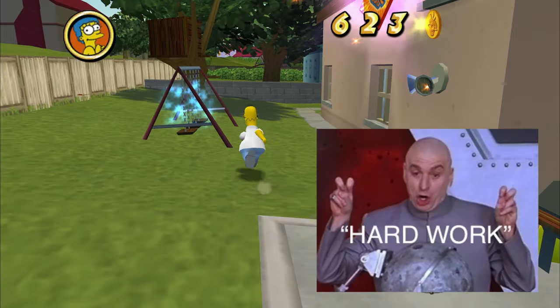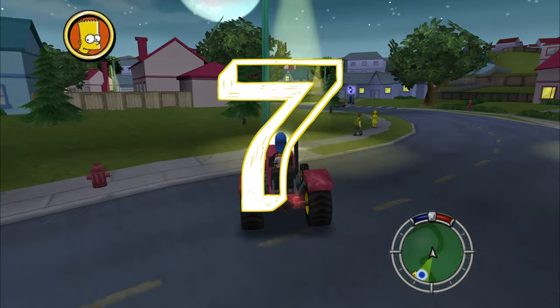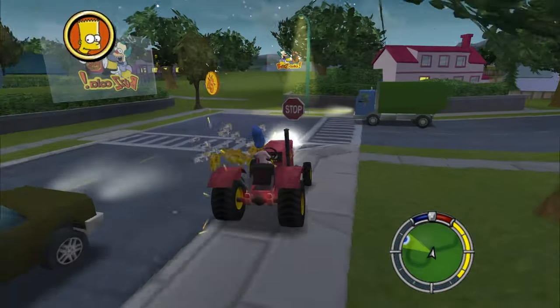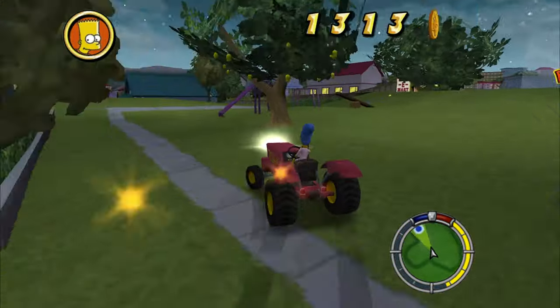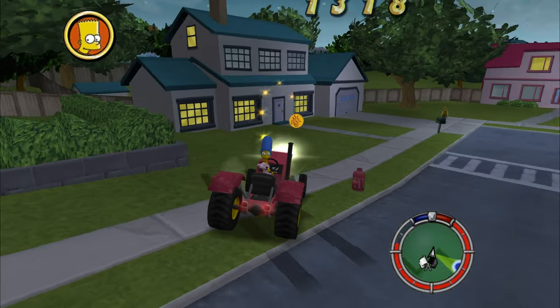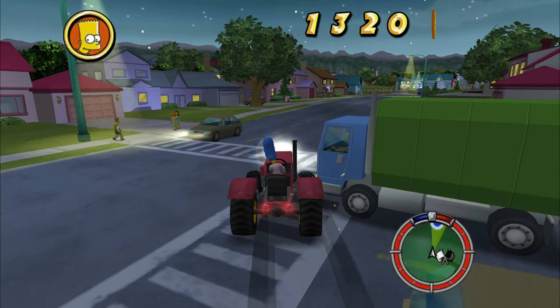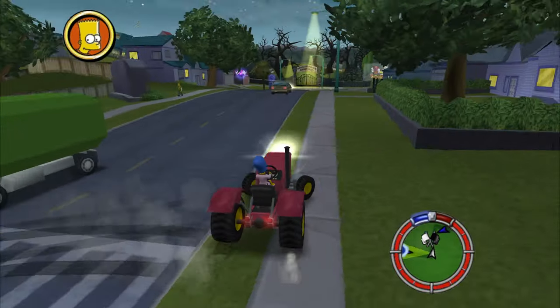Coming in at number 7, we have the street lamps, trees, mailboxes, etc. These are nice because as you're driving from mission to mission or just driving around, you can just slam into them and get some fast coins.